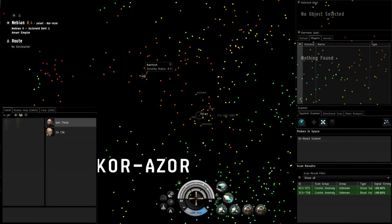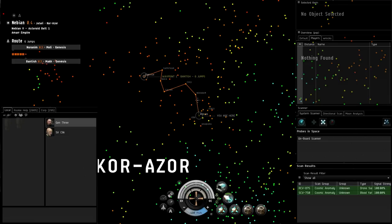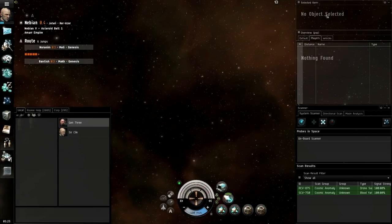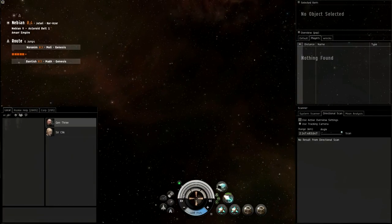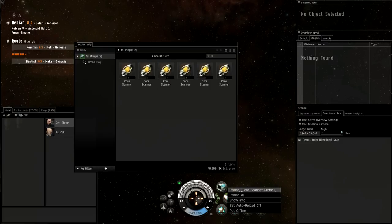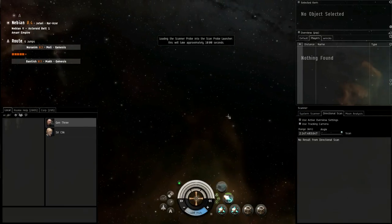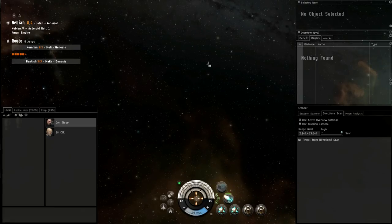Nothing here, so I push the Recover Probes button and open the star map to plan a route. I'll right-click and set destination - this is six jumps into low security space. I'm going to jump into each of these systems and scan each of them. I won't show all of this on camera. My probes are back in cargo hold - I'll right-click my launcher and reload all of them. I'll cut through this and come back once I find something.